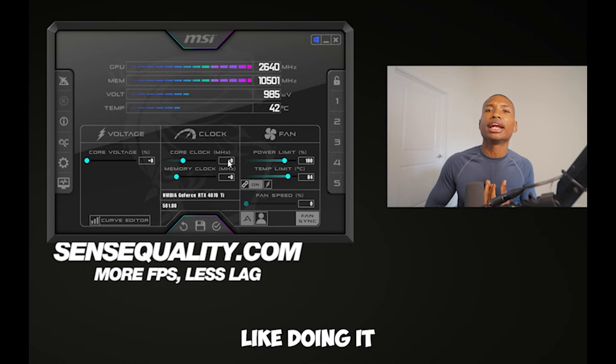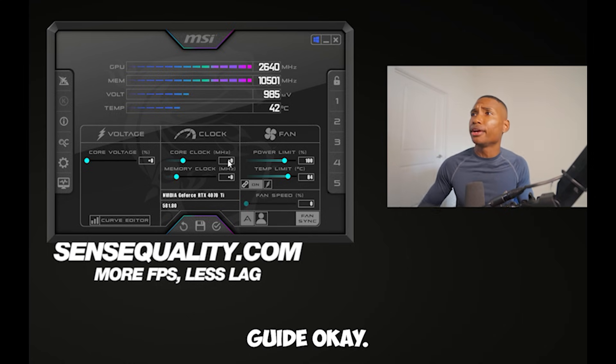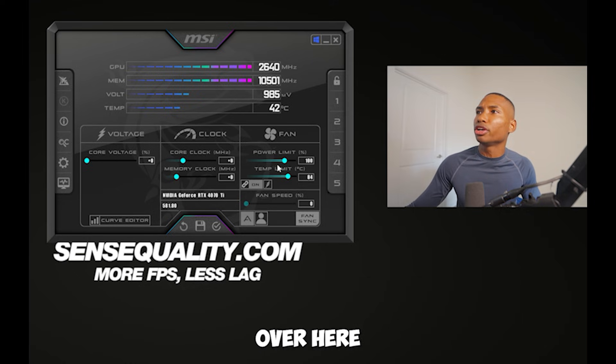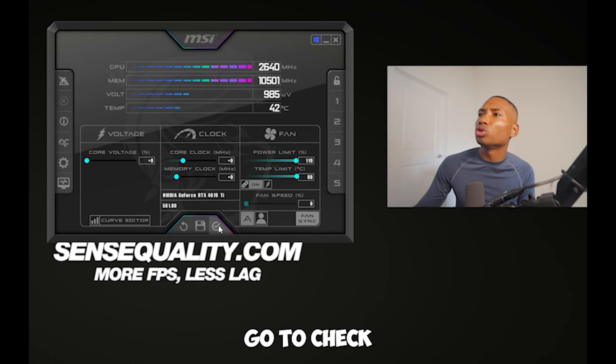The way I do it, I like doing it the simple way — this is a beginner's guide. What you do is come over here to power limit and temp limit and just max those out. Then go to the checkmark and apply. That's the first step.